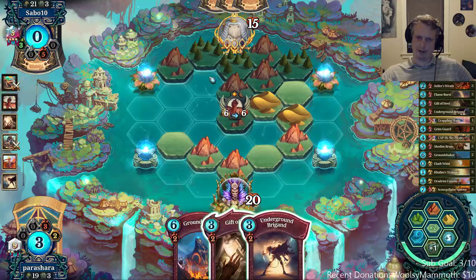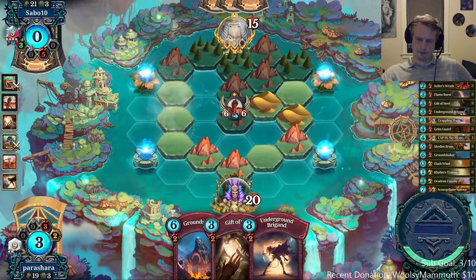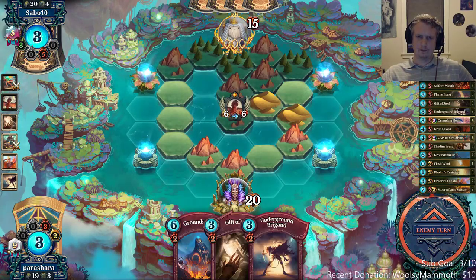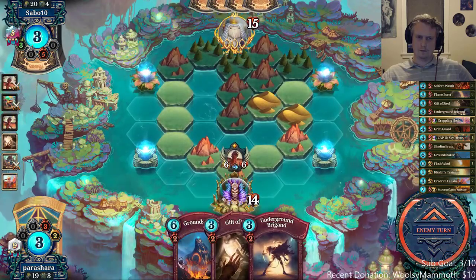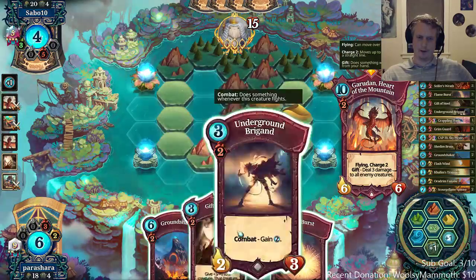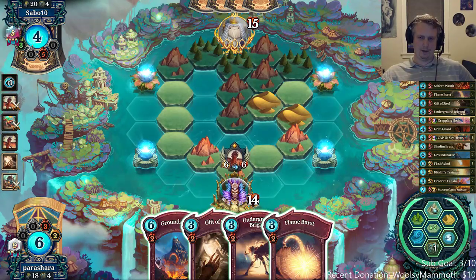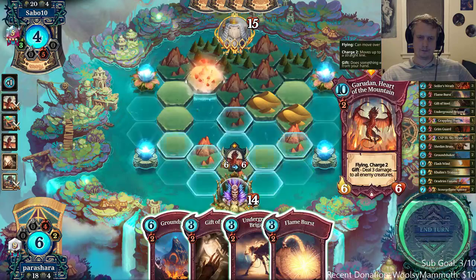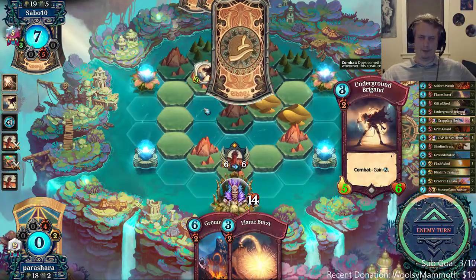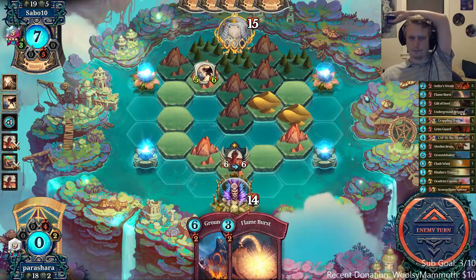Maybe I could go aggressive with the Brigand — double land and then make a mountain here. He can't reach my Brigand with the Gift on it, so I could potentially race him here, especially if I could draw another Flame Burst to kill the Gyaradon. If I top deck a Flame Burst, I can hit with the Brigand and then plus one, then have six Faria to double Flame Burst it. It's possible — he might buff it though.